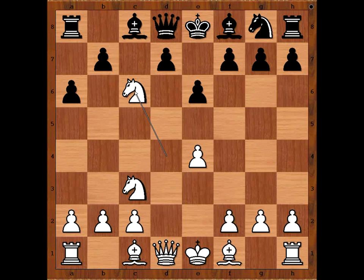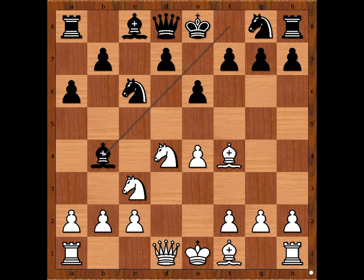We have Bishop to f4. Black to move, and Bishop to b4 was played, pinning the knight. This looks flashy, but it is not the best move. Perhaps better is the modest-looking d6.